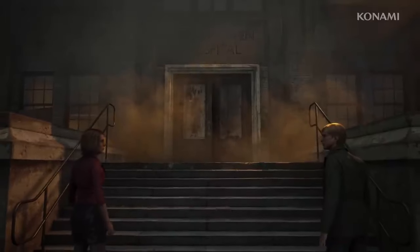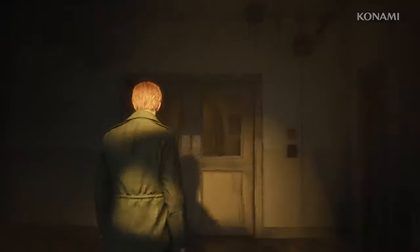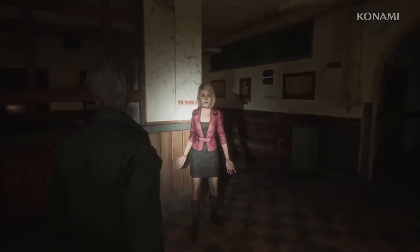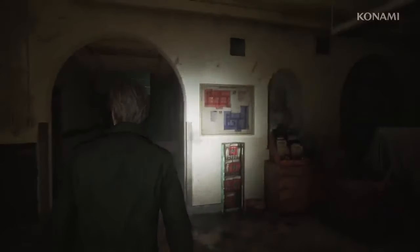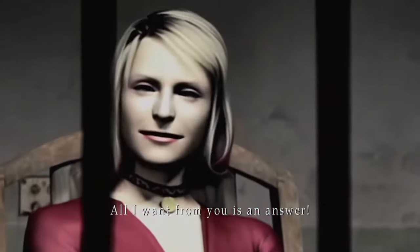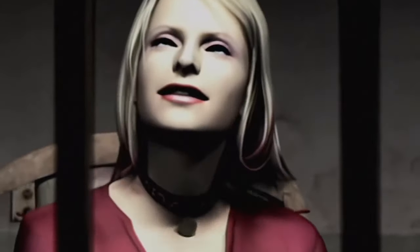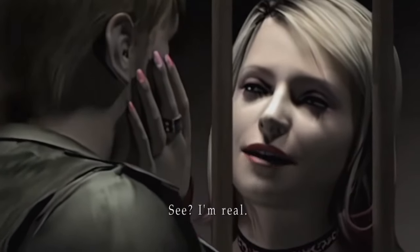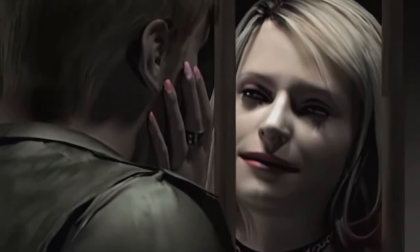Then there's Maria. Oh boy, Maria. Maria is designed to be sexualized — a provocative counterpart to Mary, meant to tempt and torment James. But modern sensibilities seem to have changed this. She's less overtly sexualized now, with a more modest outfit. While her color scheme and basic design nod to the original, her exposed midriff is gone. She's dressed less like a hottie and more like a stereotypical rom-com character. Maria's provocative appearance is key to her role in the story — it's about tempting James, about his psychological torment. By dialing down her sexualized look, the remake risks missing a crucial aspect of her character. With the release just a few months away, a significant redesign seems unlikely. But without it, her impact could be diminished. As far as character design goes, I disapprove.